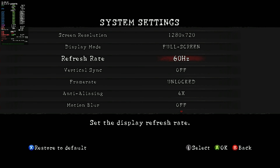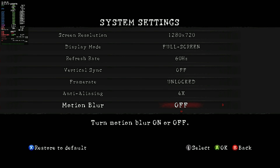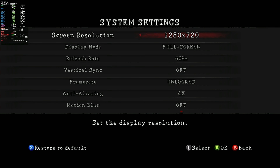Before we hop into the game, let's quickly look at these settings. There's not very many, so it's not gonna take us very long. I went up to 4x anti-aliasing, shadow detail high, texture high, so we just got this game maxed out. That is all for the settings — not very many, like I said. Let's hop into the game and see how the Steam Deck handles this.